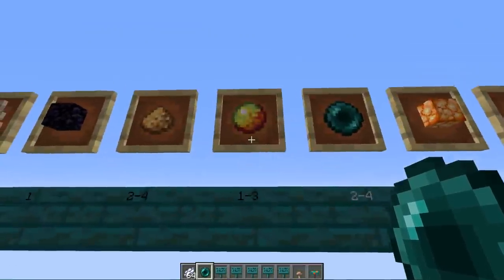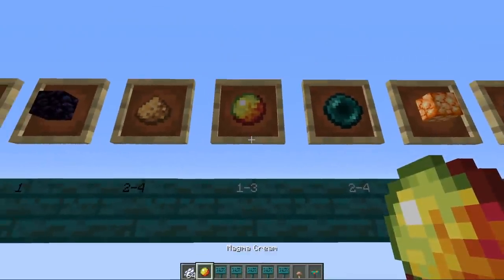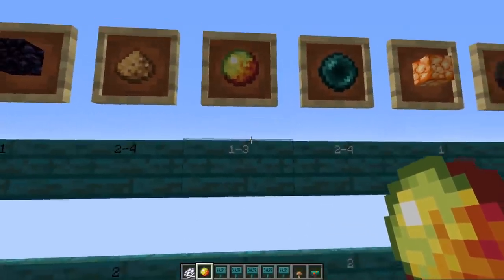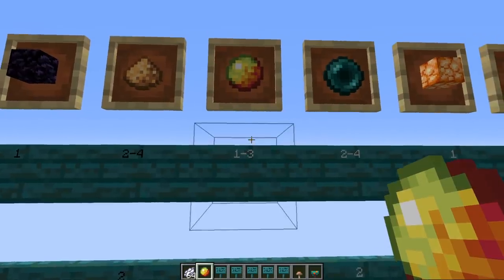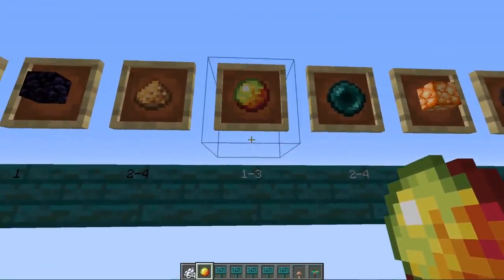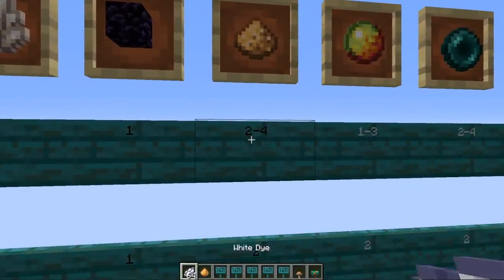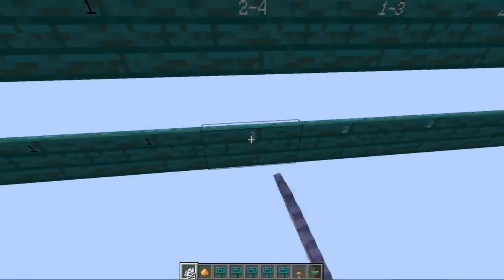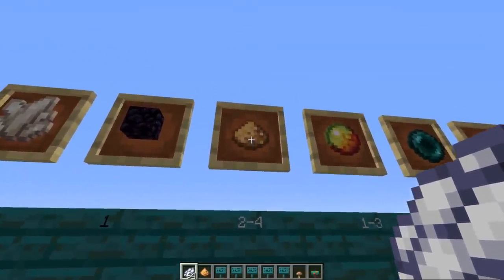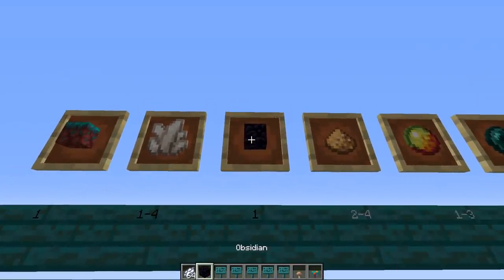Next is magma cream, given 1 to 3 with a weight of 2. You can get these automatically from killing magma cubes, or craft them from blaze powder and slime. They're used to make potions and craft magma blocks. Getting magma cubes to spawn is quite rare, so this is a nice alternative. Next is glowstone dust, given 2 to 4 with a weight of 2. It's used in potion making, fireworks, crafted into glowstone blocks, and for spectral arrows — you get a lot of it mostly from witches.